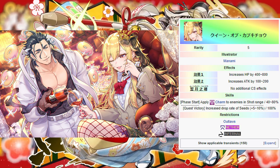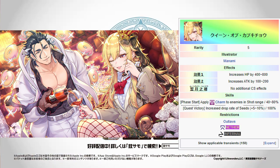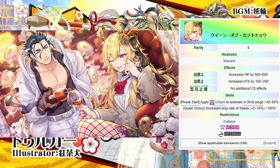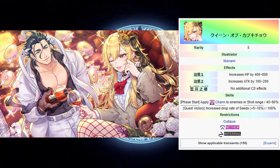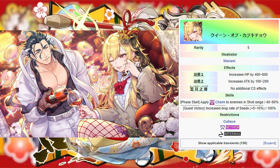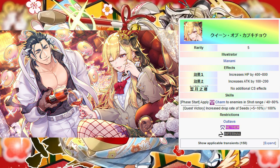The Outlaws AR can be obtained from trading in Rainbow Fragments at the Anvary Shop for a limited time. This AR lets the equipping unit inflict charm to enemies in shot range at phase start, at a maximum rate of 80%. It also grants the player up to a 10% increase in the drop rate of HP and attack seeds of all sizes. And, unlike the After School Workshop AR, this effect also applies to the support slot units equipped with it.